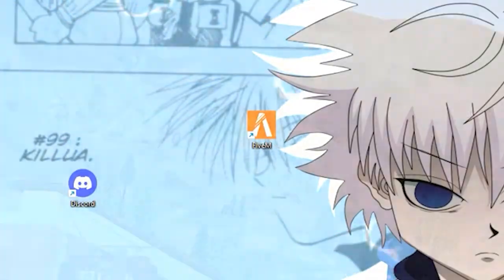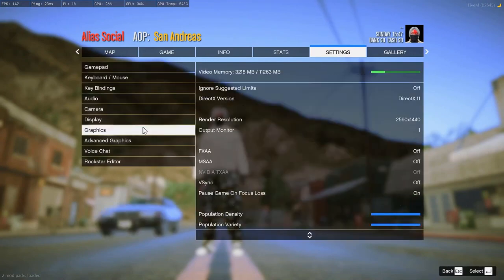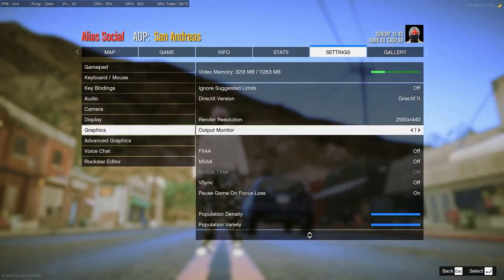Once you're done with that go ahead and open your FiveM. Once you've opened up GTA, go to settings and copy my settings — make sure you go to graphics.